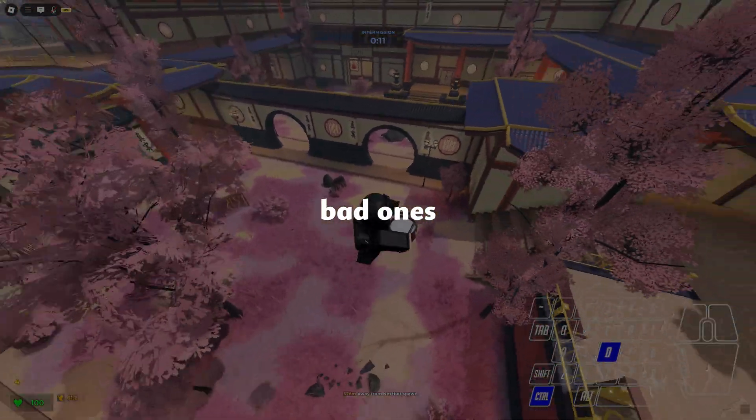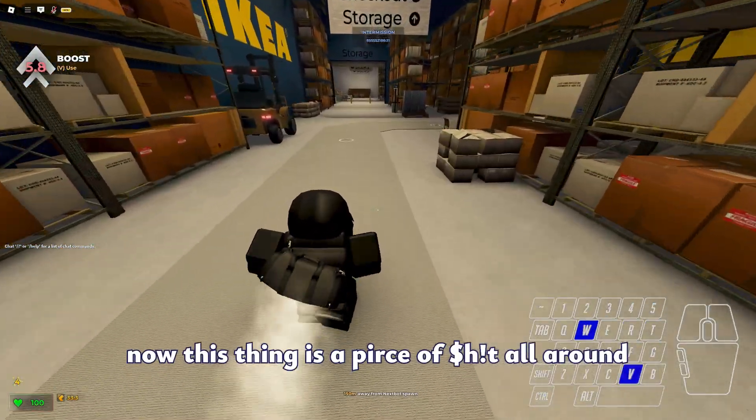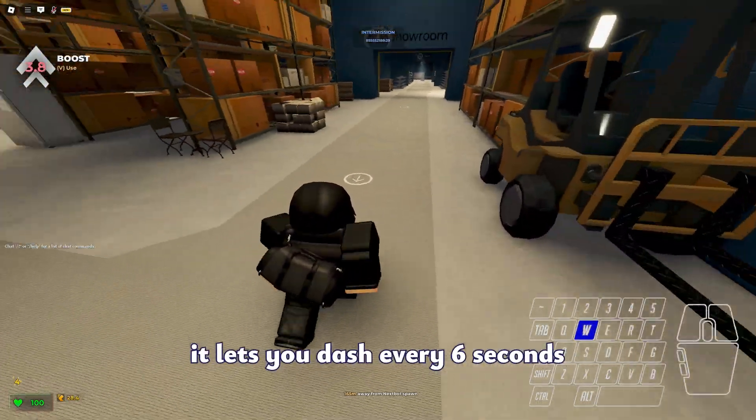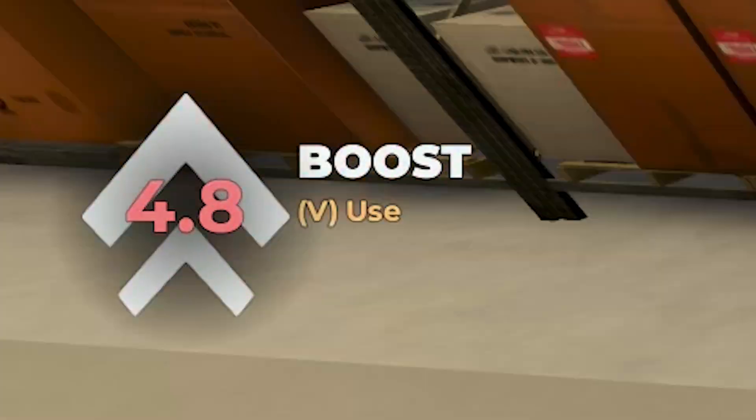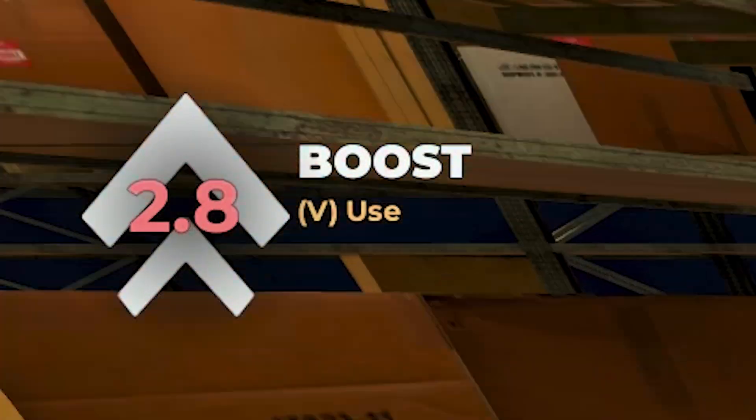Let's start with the bad ones. Full Spec — this thing is a piece of shit all around. Unless you dash every 6 seconds, but the problem is the distance is so minimal and you can't dash vertically. Plus, I think 6 seconds is a long time to wait for such a terrible ability.